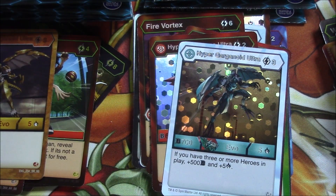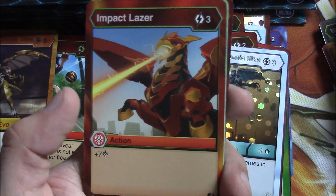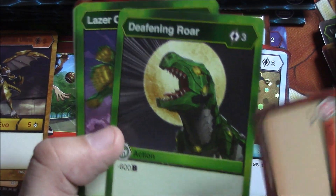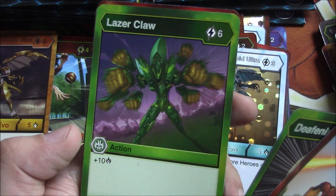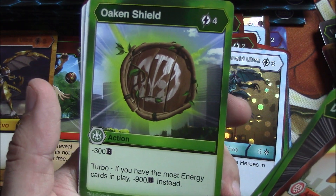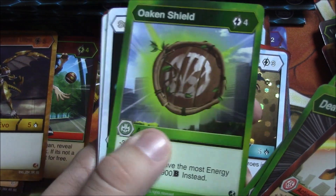I'm getting the figures — I have two five-packs coming and a Trox, a green Trox. Overpaid for it but at least it's coming in. Impact Laser, Deafening Roar — three energy for minus 600 B on an opposing card if you want to try and win in battles. Laser Claw: plus ten damage, six energy. Oak and Shield: four energy, minus 300 B. But Turbo, if you have the most energy, minus 900 B.